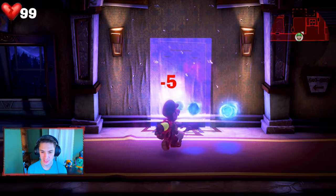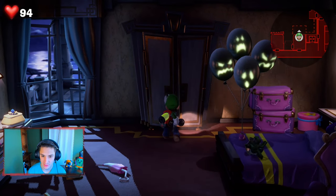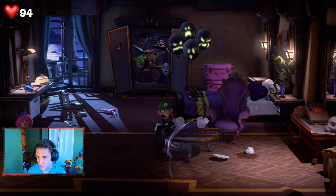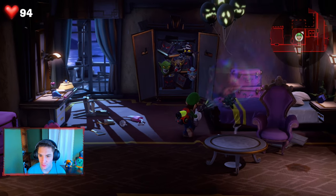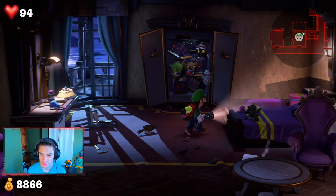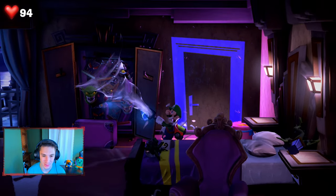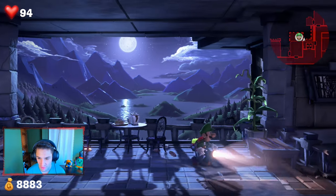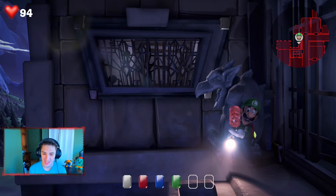We head inside the secret section, opening walls and grabbing gold. We use the dark light again and find another hidden door — I'm a genius! We open the extra door and head outside, finding cake and flowers in a secret outdoor area. Tucked against a gargoyle, there's a gem just chilling there. We grab it — now we need two more gems for this section. Where are they?